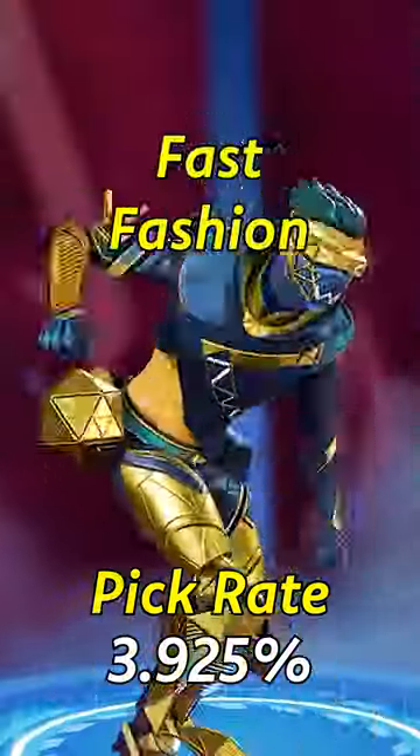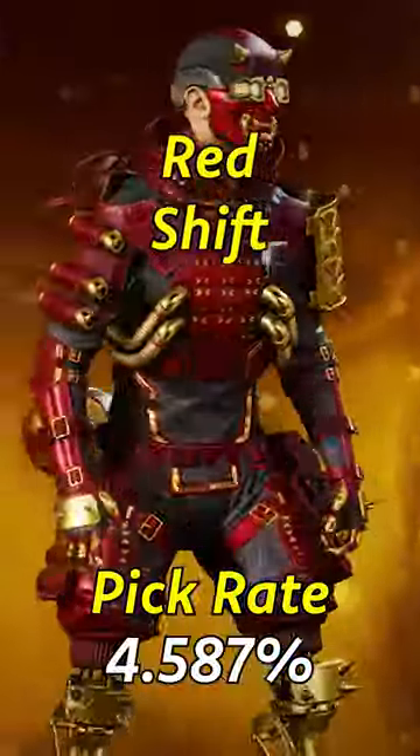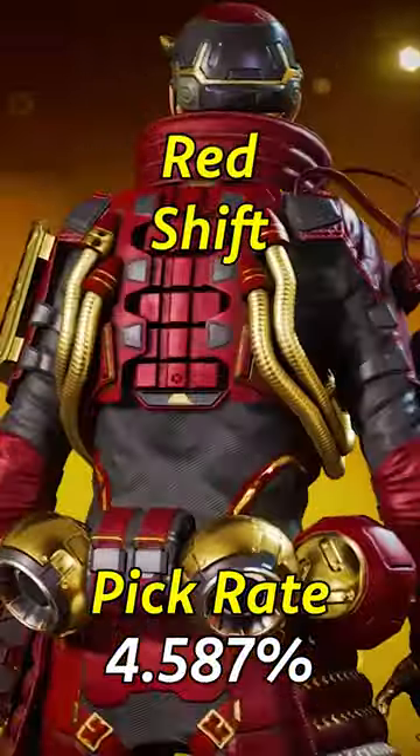Number 8: Fast Fashion, also known as the Ninja Skin. Number 7: Red Shift — this used to be one of the rarest skins in the game.